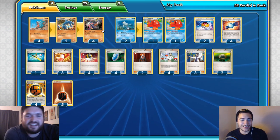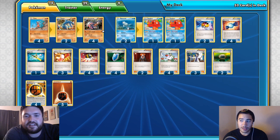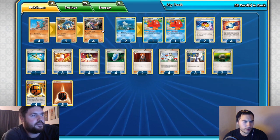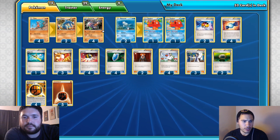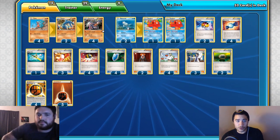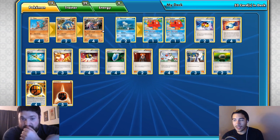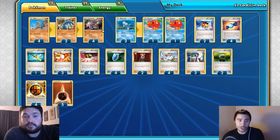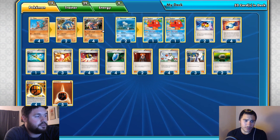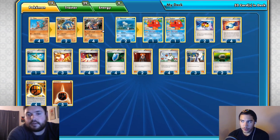Bursting Balloon is exactly what Stage 1 and Stage 2 decks need. It can force your opponent to Lysandre up a non-threatening Stage 1, Stage 2, or Octillery to deal with the pressure. If I have a Garchomp hitting for 160 and attach a Burst Balloon, you can't touch it without consequences. So they're forced to play around a card attached for free — and when that happens, you might as well play one Echo Arm to complement it.